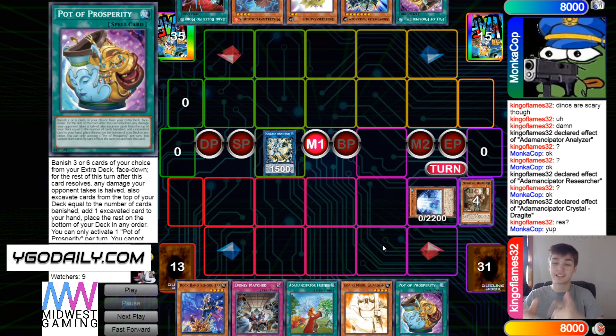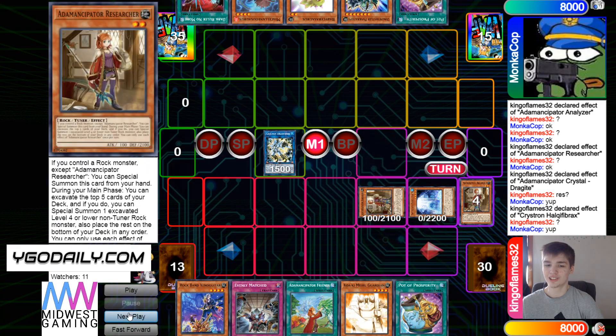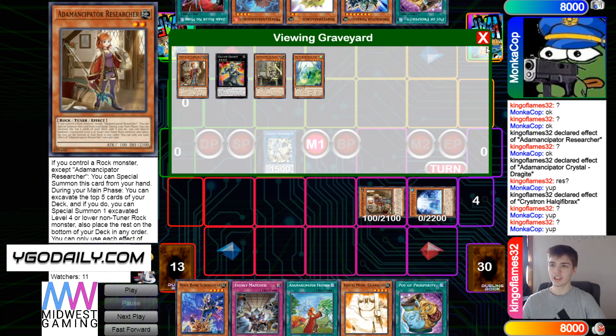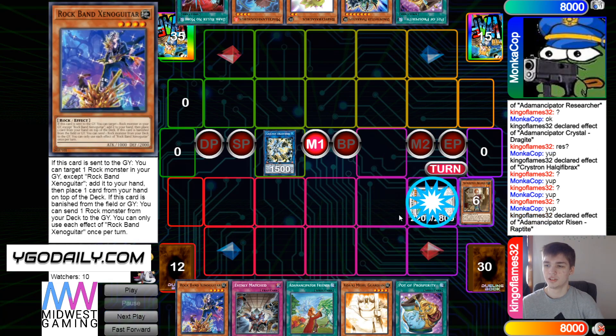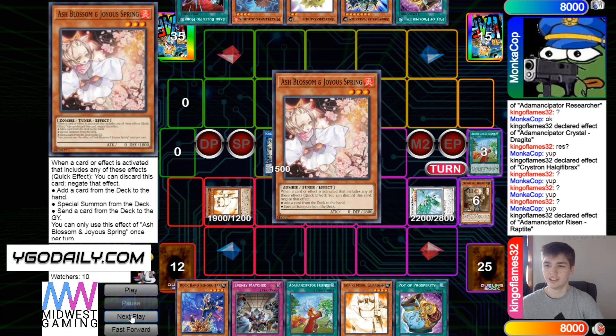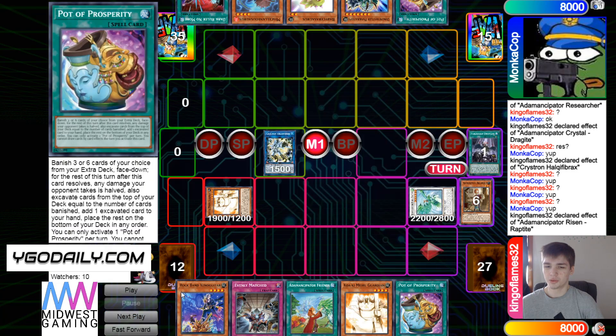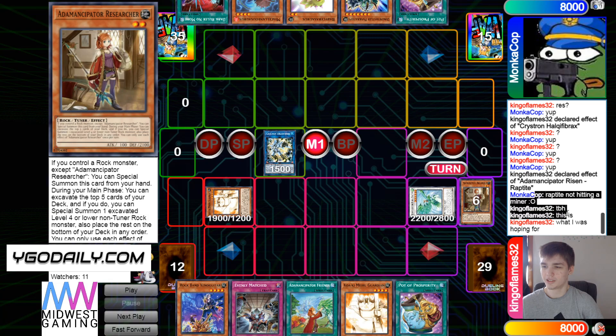That's nice. Needle brings out Researcher. They probably had other bad draws too — like another Evenly. They have to have some hard-going second cards, unlike something like Ash's Rule. Summon Raptite, Raptite effect mills, brings out Guardian. Then put those back. Raptite not hitting a miner, to be honest.